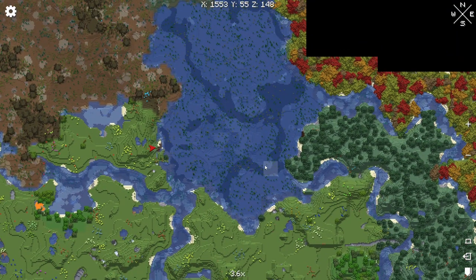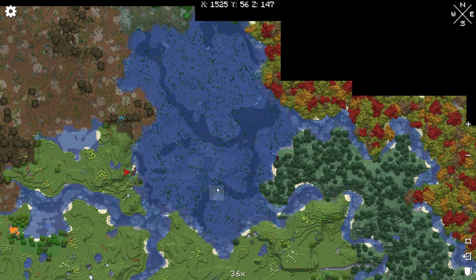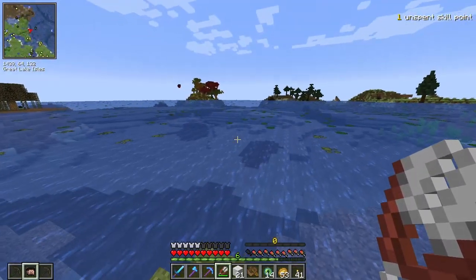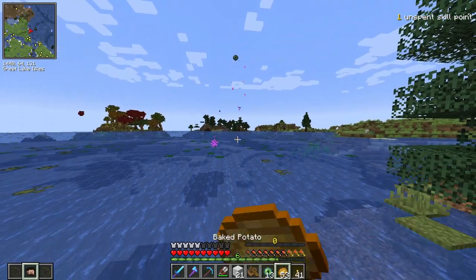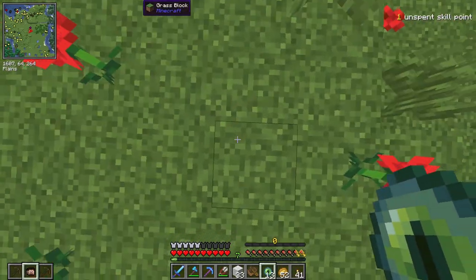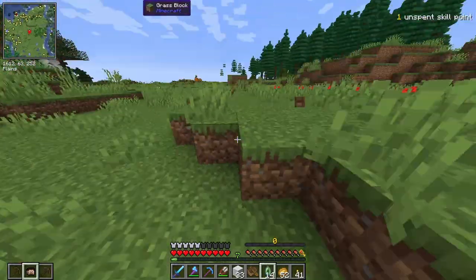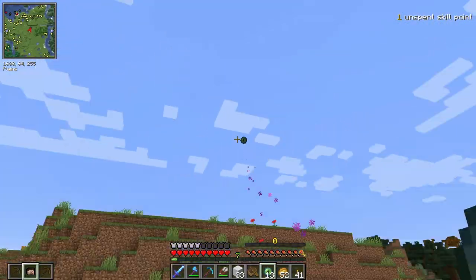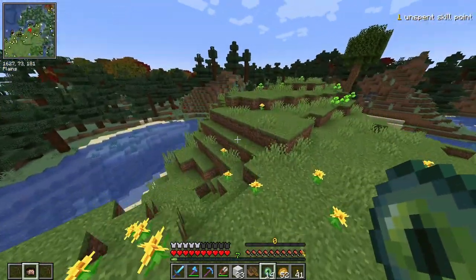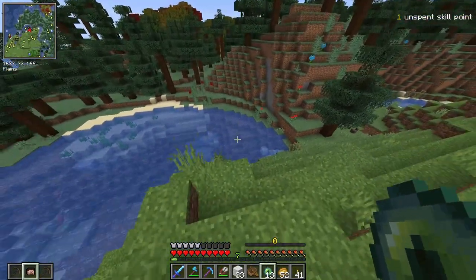It looks like we'll be crossing some water, but I can't see the stronghold anywhere here. It could be under this, but it would be cool if it poked out somewhere — very easy access. Still heading in that direction. Wait, it just went down — it changed course. I think it's going to be in this spruce biome over here. Shooting another pearl — yeah, it's going in this direction, we're getting very close now. So far none of them have broken.